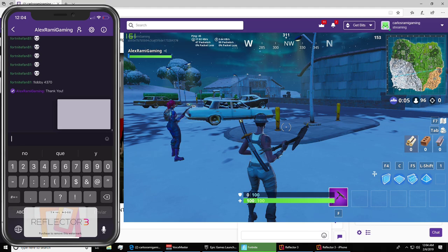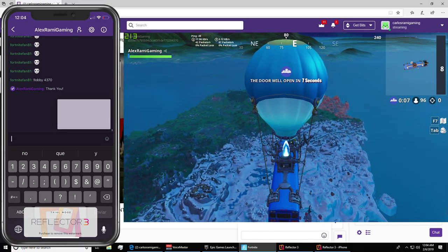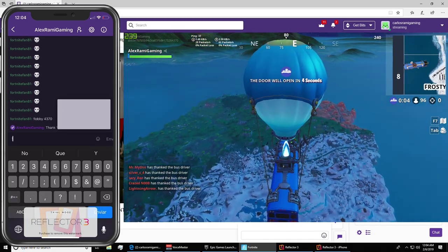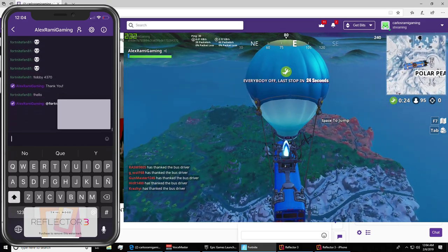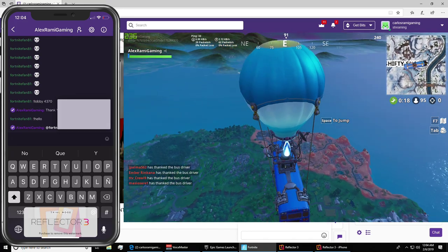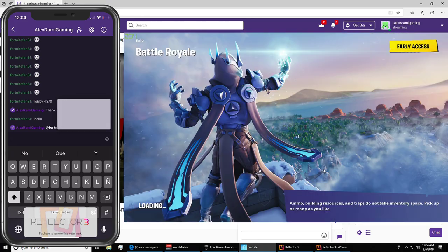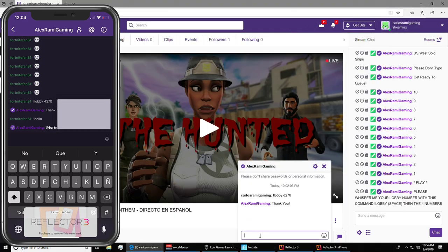Also, if you want to test whether the bot responds to you, you can whisper me 'hello' — just type exclamation mark hello and the bot will respond. You can see it right there: 'at fortnitevan81, hello.' It works the same way on the computer — you type exclamation hello and it should say hello back. It's my account but it's a bot running under my account. That is it guys — very very simple.